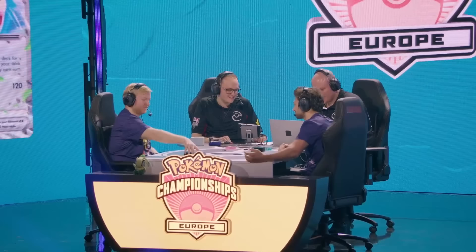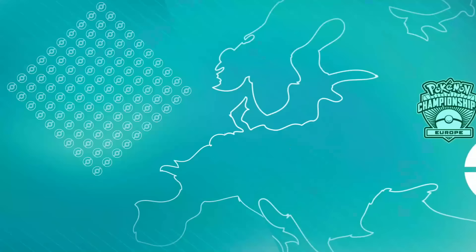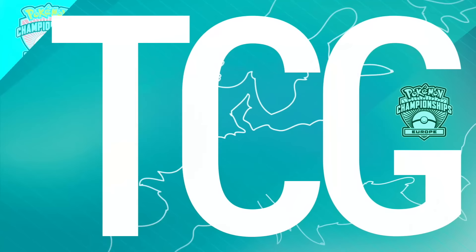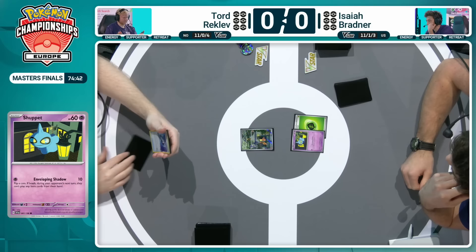With the backup support of the Barrel Engine, Tord doesn't even need to use that Pidgeot X. As they get started, the handshake, the basic reveal, and it will be Isaiah to kick things off — Game 1 of this TCG Masters European International Championship final. Shuppet up against that Charmander. That Shuppet can be useful early on — a great little attack to just reduce the damage — but that's not what you want to see, just an attached pass for Isaiah. Not a great start.